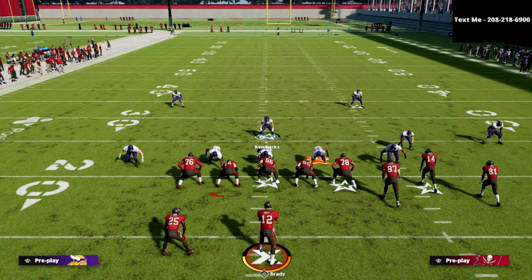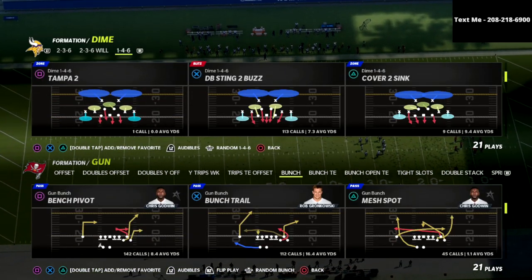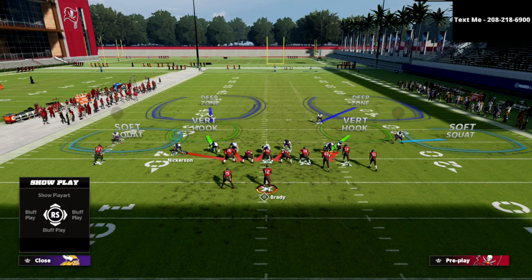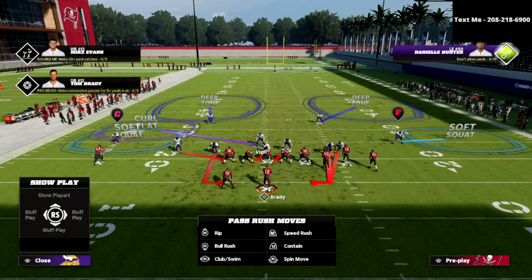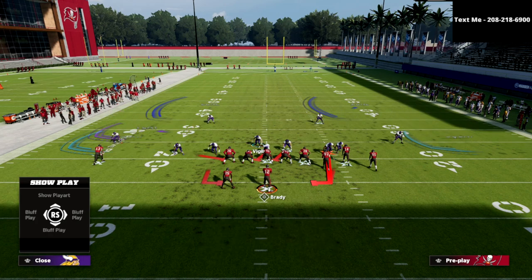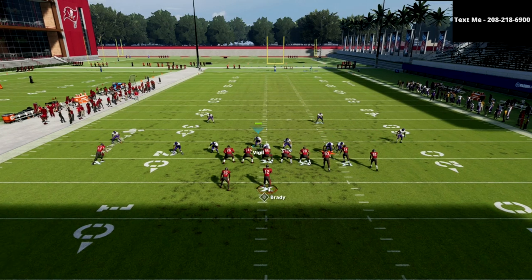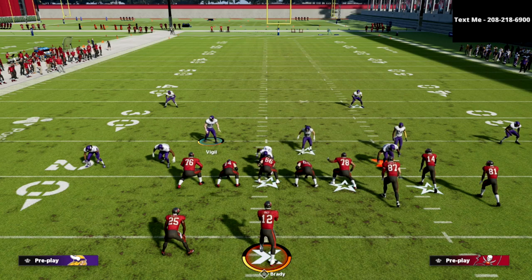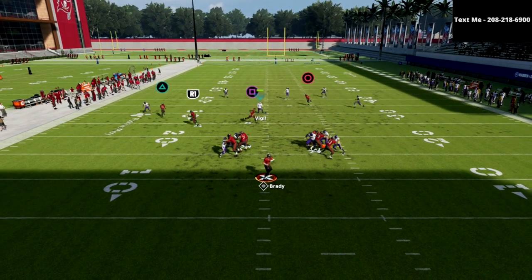I'm going to illustrate this from the Dime 146, which is widely considered probably the best blitzing formation in the game year in and year out. I'll set up a standard blitzing concept from Dime 146, sending five. What you'll notice is if I block my running back at the snap, we're able to pick everything up and pass the ball out to the wide receiver. Then I'll show the same thing but block the tight end instead of the running back — and at the snap, the blitz gets picked up and we're able to throw the ball.